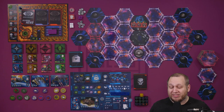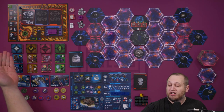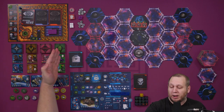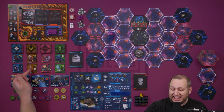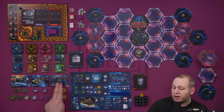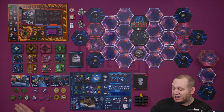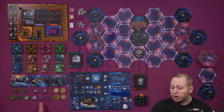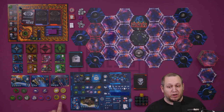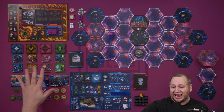Beneath this you're going to want to set up the market. Take the four different faction crew tile sets, shuffle them, put them in face-down piles and then reveal two on each type below. Take the three different ship type cards, shuffle them and put them face up below. Then take the different upgrade tokens — there are five different green ones, five different purples, and four different gold ones. Group them by colour, stack them into piles, and the market is sorted.